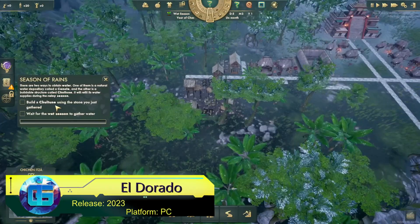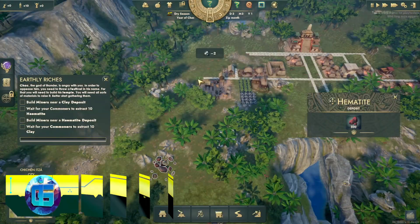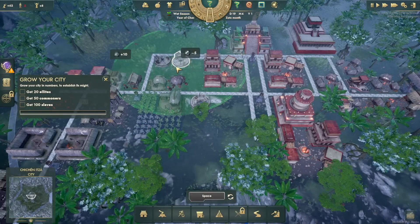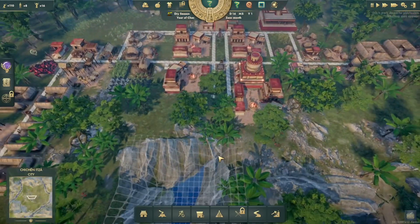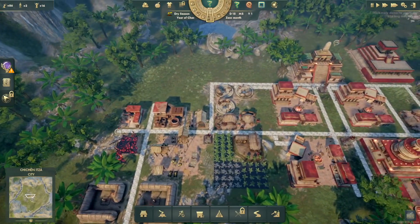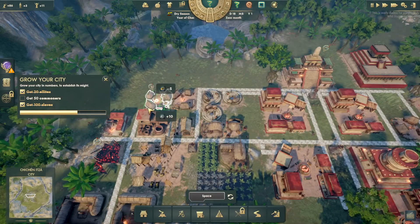El Dorado: The Golden City Builder tasks us with building the mythical golden city and ensuring its prosperity. Temples for holding festivals with offerings play an important role, and we'll also have to defend against many enemies who want to seize the city's wealth. Besides external threats, developers promise uprisings and social unrest, but there will also be diplomacy allowing us to establish connections with other settlements.